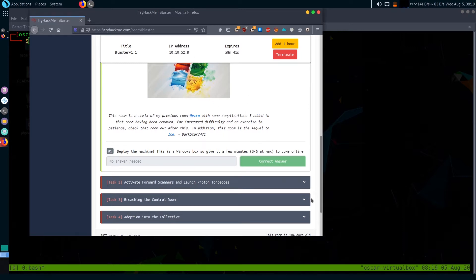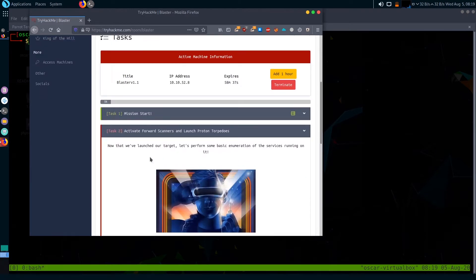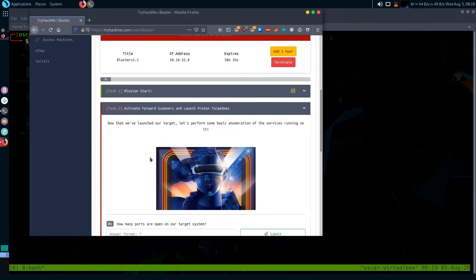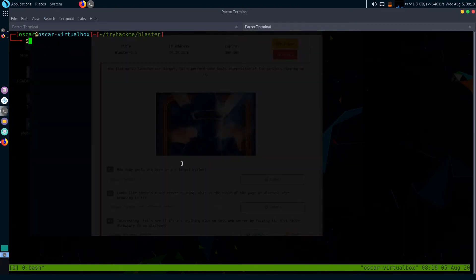The next task is 'Activate Forward Scanners and Launch Proton Torpedoes.' The first question is: how many ports are open on our target system? Just run an Nmap scan to do that — type: sudo nmap -sV for version detection, -sC to run default scripts, and the machine's IP.